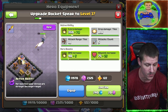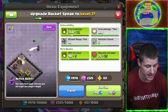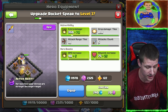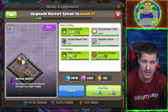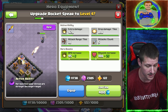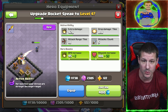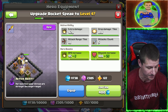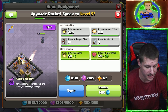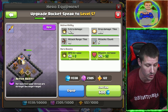Level three is going to give extra damage when you actually activate the Rocket Spear — 70 damage increase. And for the Royal Champion, it'll be an increase of five damage per second and a hit point increase of 25. Level four increases the Royal Champion by five damage per second and 25 hit points. Then level five gives another five damage per second and another 25 hit points for the Royal Champion for the entire raid.